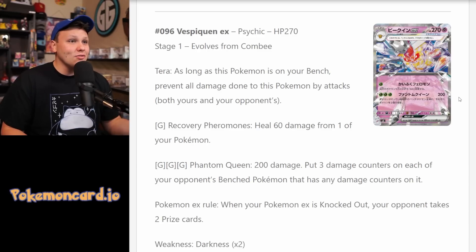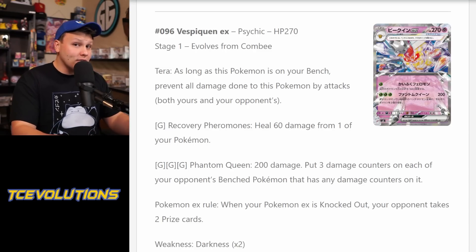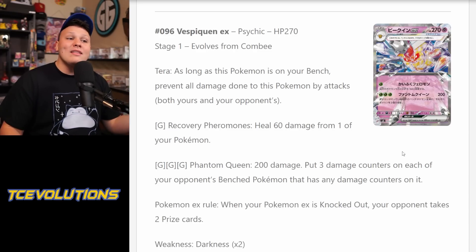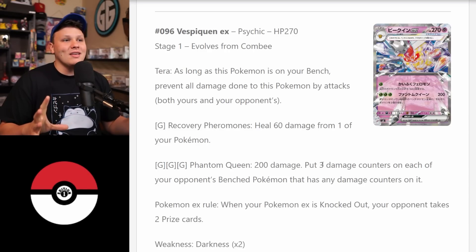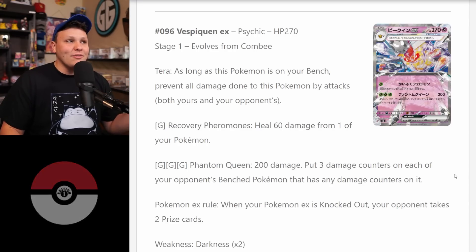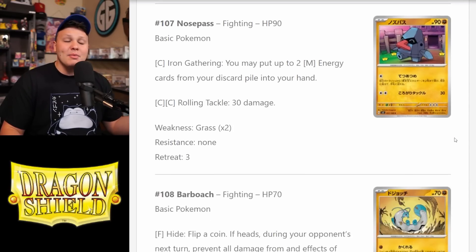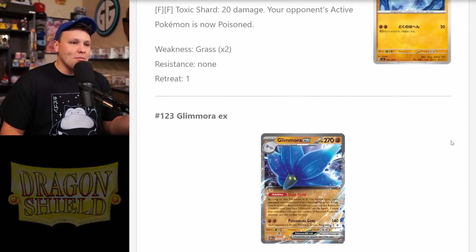This is another card that combos really well with Cherrim. Cherrim can't put energy on rule-box Pokemon, but we can load up our Combee with energy, evolve to Vespiquen, and be attacking for 200 damage on turn two. Combo that with a Hawlucha, maybe an Alakazam, spread some damage on the bench, deal those 3 damage counters to the opponent's bench Pokemon, move damage around next turn, boss something up — there's a lot of potential with this card. I'm a big fan of spread type decks, so I'm excited to try this out. And honestly, I'm just excited to use Cherrim with the Toadscruel and the Vespiquen — that's what I'm looking forward to the most.